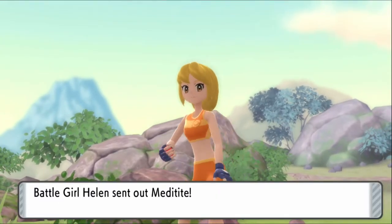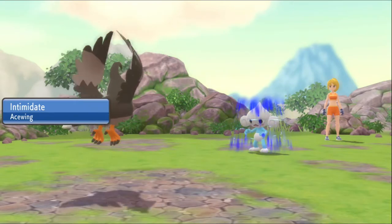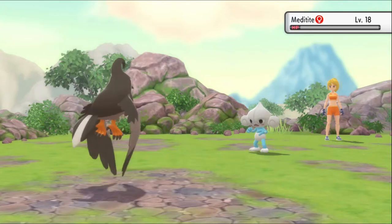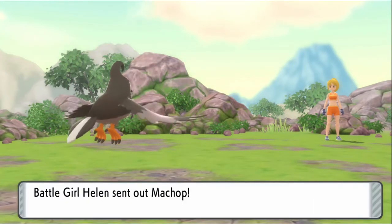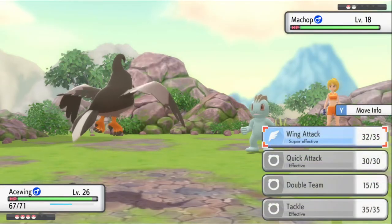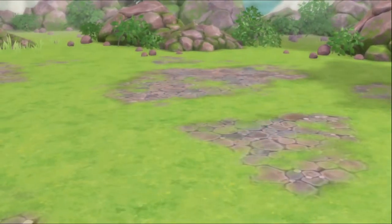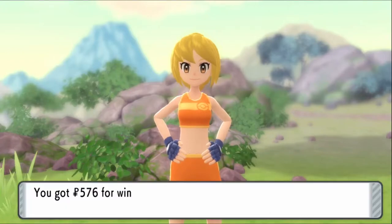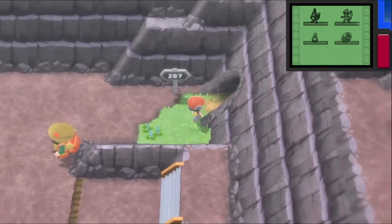Battle Girl Helen with a Meditite. I can actually work with this. Wing attack again — and now you're down. She wants another battle — oh right, I'm out of Pokemon. She does the little aura trick.